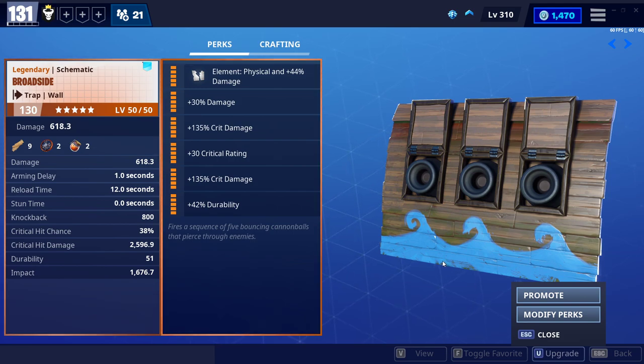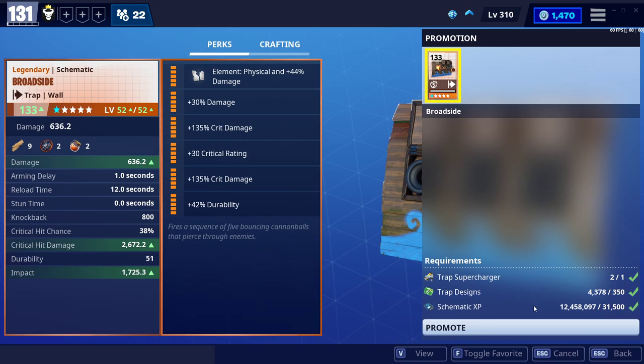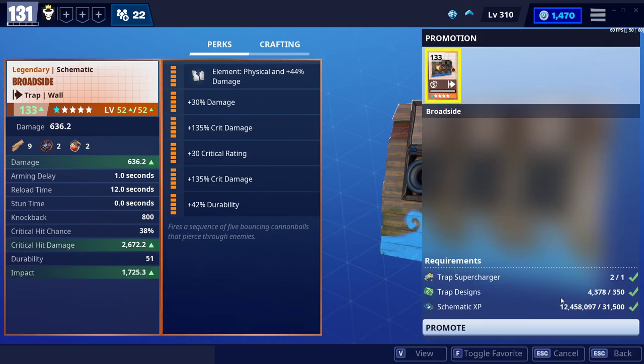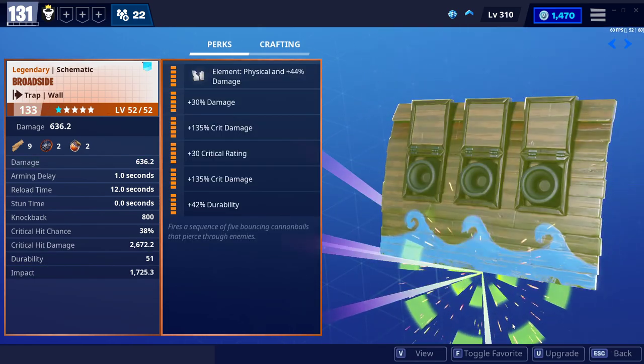So let's look at what they currently stand at. Damage is 680, and it's crazy — they're quite deadly. Crit damage 2,596. Impact 1.6. Let's do it. Promote. This is taking it to 133. So let's see what the jump is: 618 damage, 2.5 crit damage, 1.6 impact. So 18 damage on there, 100 there, and 100 on the impact. Overall it's good. Let's do it — 133 on the broadside.